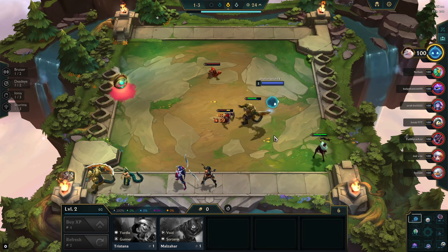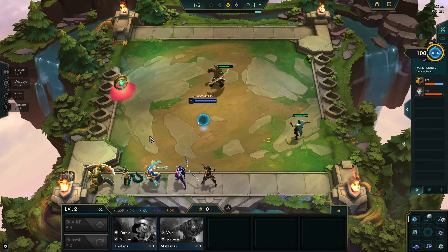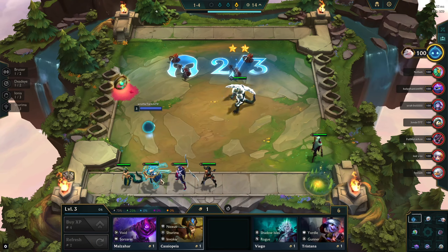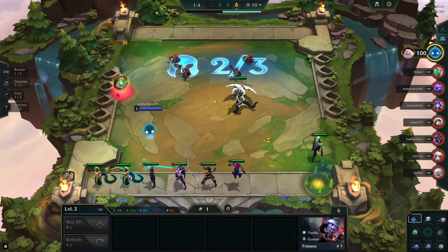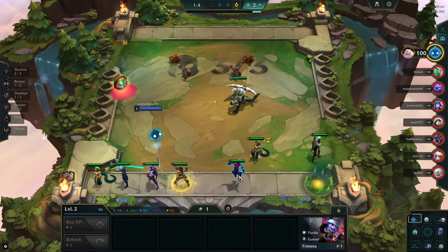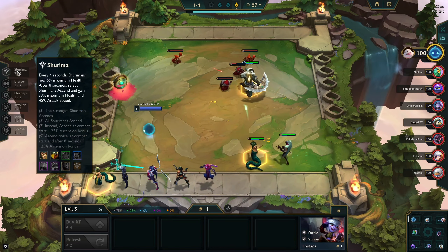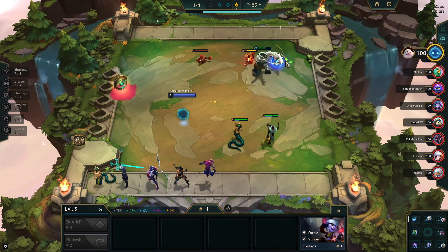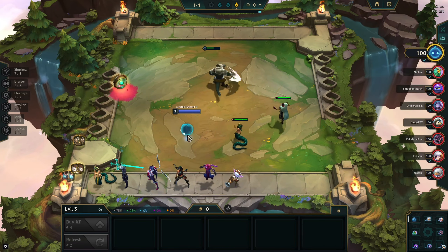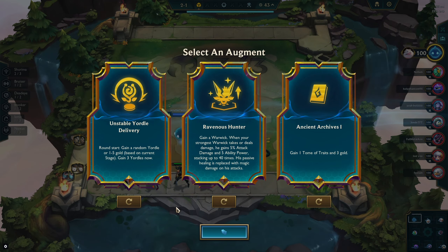Starting opener, we're just gonna grab whatever pairs we can get. Renekton upgraded at the start is pretty big. We don't really want to play Shurima because there are just comps that are better than it — it feels like it gets hella outscaled and you need like Exodia augments to even make it work. We'll go over augments here really quick.